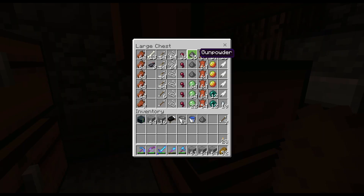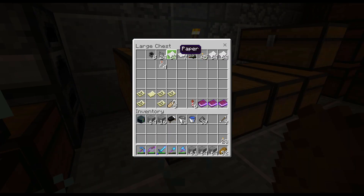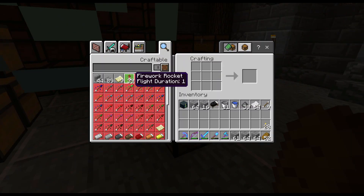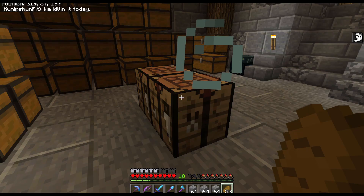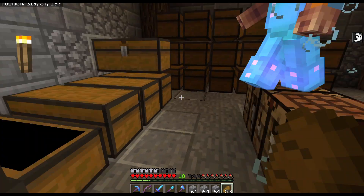Let me head back to Spawn Town. What do we have? Oh yeah, we can make 39 rockets — need to get some paper. There we go. Flight duration 1 is just fine. Whoa, I made a lot more than I wanted to. That's okay. And I already had six. So let's put those in there, put the paper back.